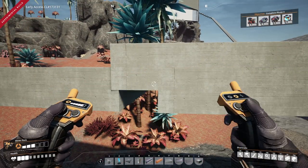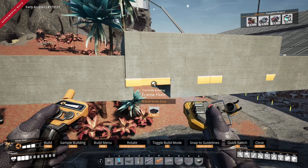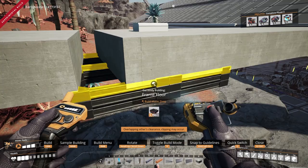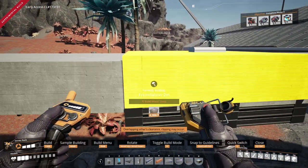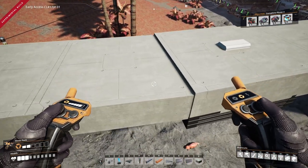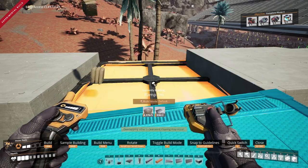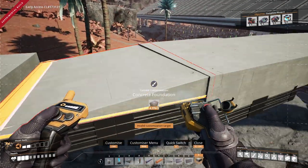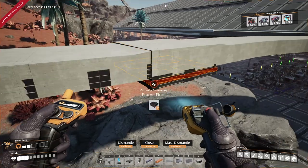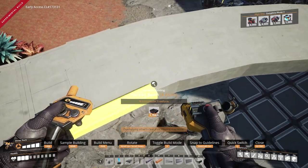They may not be perfectly aligned — foundation frames work in 40-centimeter increments so they won't be exact — but you should see the foundations at almost the same height. Use one-meter ramps to even out any small height difference. If the sides of the foundations protrude too much, add beams or walls along the outside to give a more supported look and hide those poking foundations.